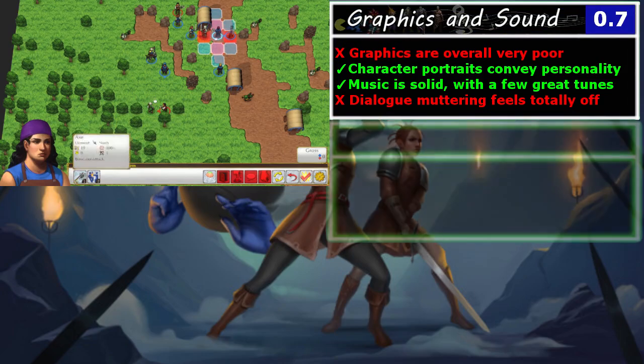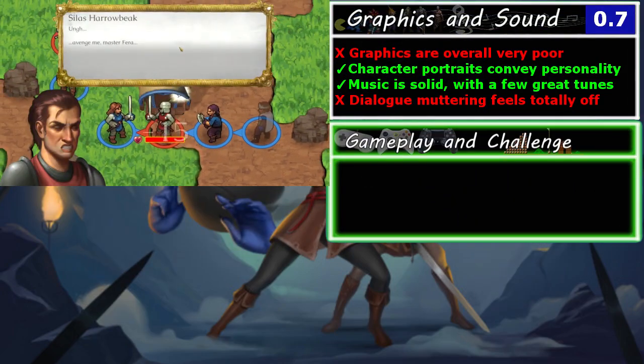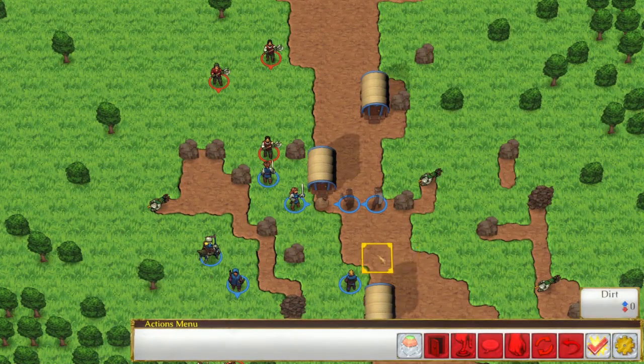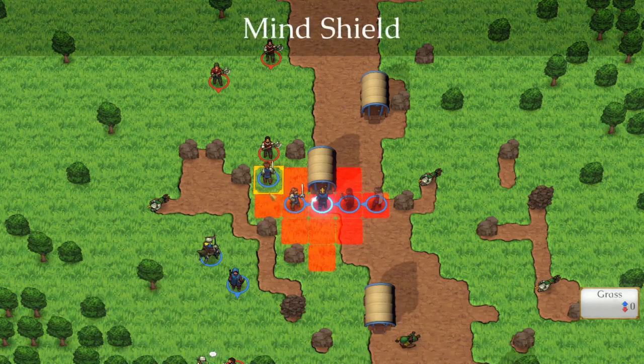So there we have it — in graphics and sound, Telepath Tactics Liberated gets a 0.7 out of two. Gameplay and challenge: thank god we are in this section now, because this game has actually excellent gameplay. There's a clever and well-implemented tactical feature that permeates the entire game and feels great when playing it. Unfortunately this game can't catch a break — it doesn't translate well into words, but trust me, it's great.